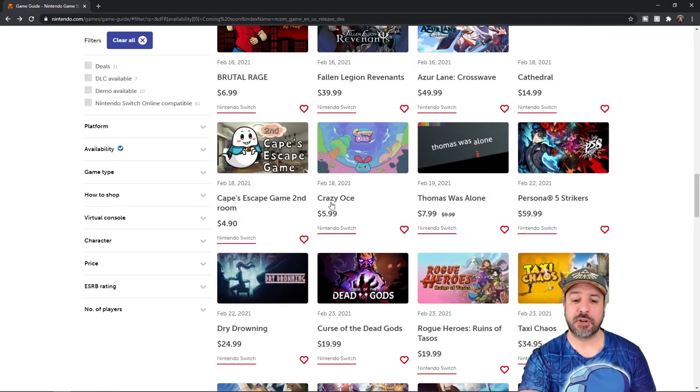Lastly, on February 18th, Crazy Ose — I hope that's how you pronounce it — looks like a Super Meat Boy-inspired puzzle platformer. I'm a little saturated on puzzle platformers in the last few months, so I'm not sure I'll take the time to review this one, especially with all the other releases this month. But it does look like it could be solid, so I just wanted to mention it quickly in passing.